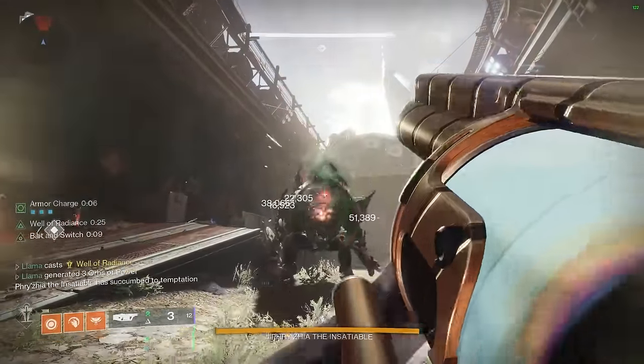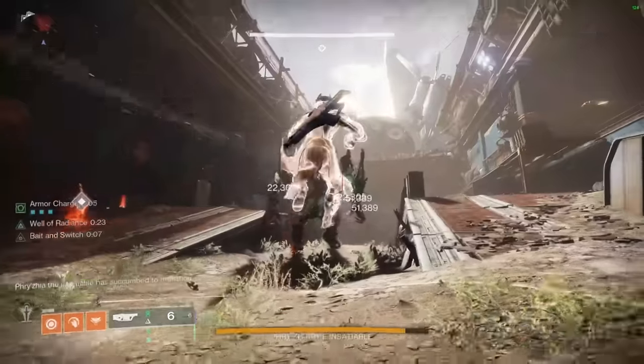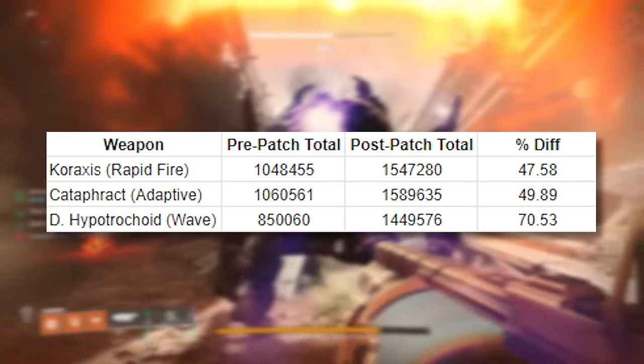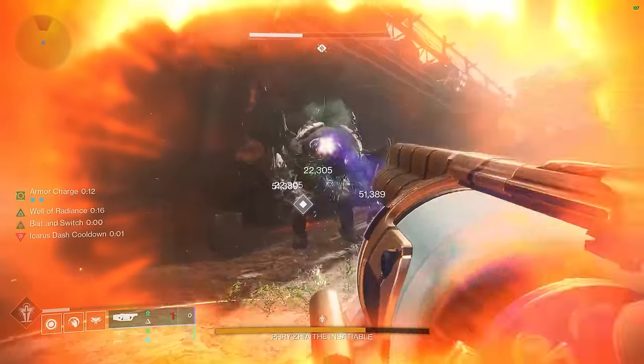Nevertheless, the increase in ammo does make up for this, and overall it amounts to a 48% increase in total damage for rapid fires and a 50% increase in total damage for adaptives, which is absolutely huge news.